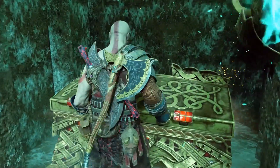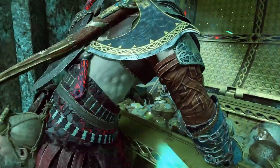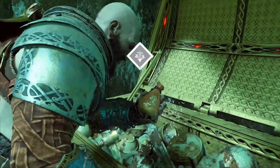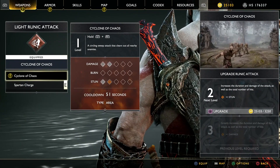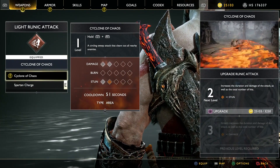Alright, second chest. What do we got on this one? This might be my heavy attack. Heavy runic attack. Yep, cyclone of chaos. Nope, that's... well, whatever. I would rather have this than the charge. I've seen that attack before.